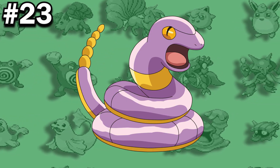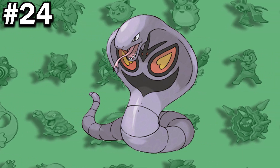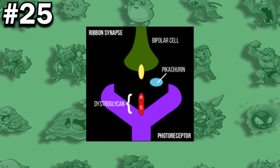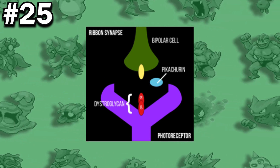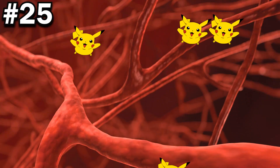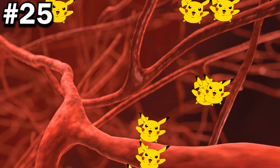Ekans is 'snake' spelled backwards. Throughout the different Pokemon games up until Generation 3, Arbok had slight differences in its design, mainly in regards to the pattern on its front side. In 2008, Japanese researchers discovered a new protein that helps carry electrical impulses from the eye to the brain and named it Pikachurin. According to the researchers, the decision was based on both the Pokemon and the protein possessing lightning-fast moves and shocking electric effects.